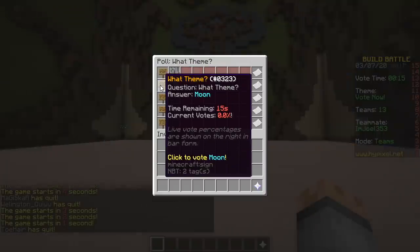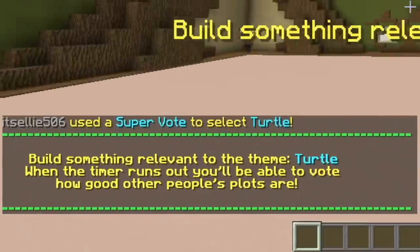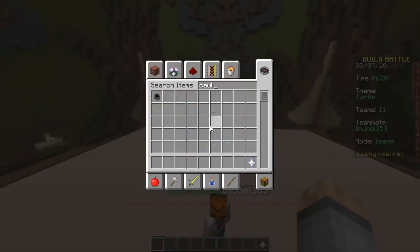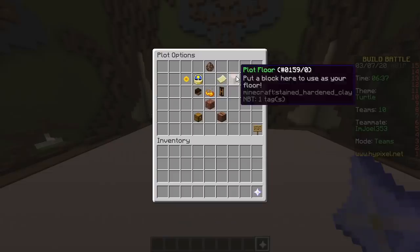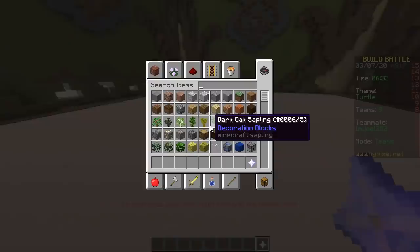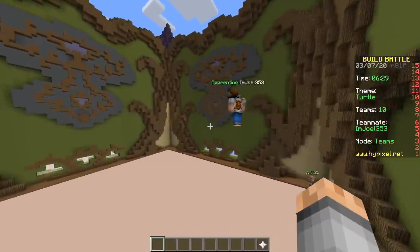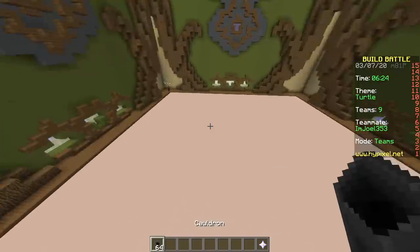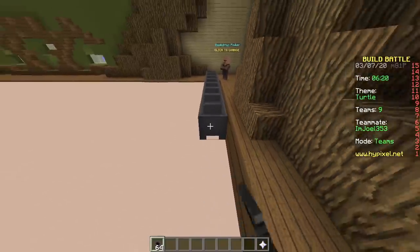Here we go. Potato, moon, fairy, oven, turtle — turtle! So let's see if we can change the floor to cauldron, that would save us a lot of work. Should be possible. No — why not? You try it. It didn't work for me. It doesn't work. Then we'll have to start filling the whole floor with cauldron. Dang it. That makes the challenge way harder.